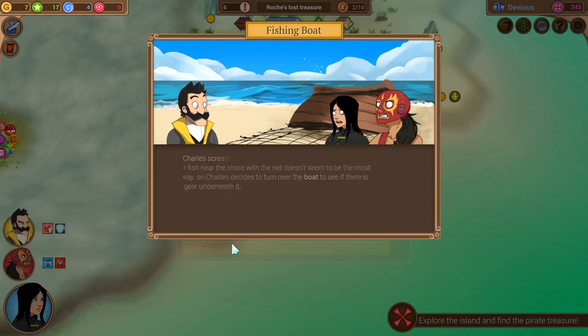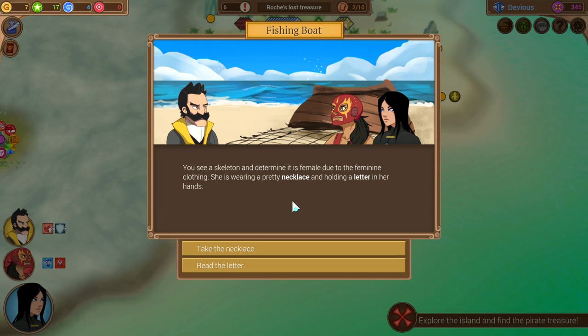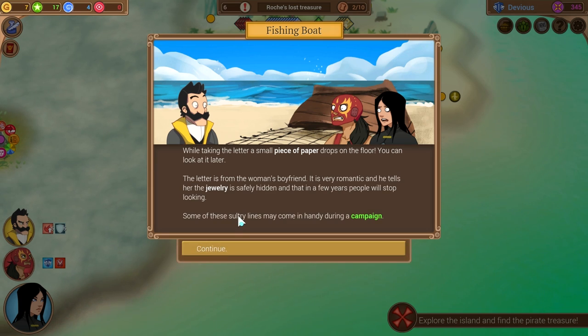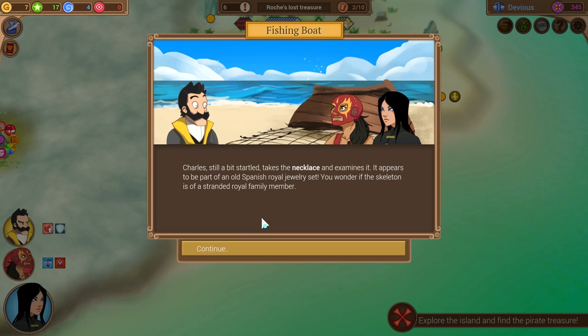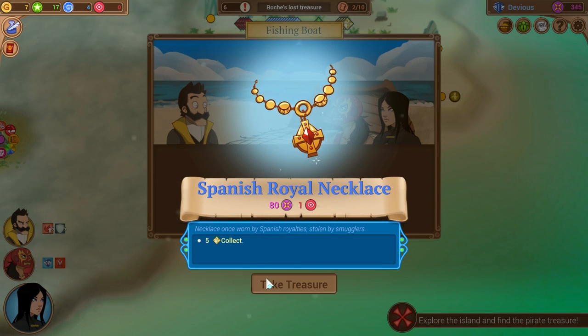Charles decides to turn over the boat to see if there's any gear underneath it. Charles screams as loudly as possible — there's a skeleton beneath the boat. He's a brave man who'll fight you with his mustache and fists, but he has no tolerance for skeletons. After a brief period of relief, the boat is lifted. You see a skeleton and determine it's female due to the feminine clothing — she's wearing a pretty necklace and holding a letter. The letter is from the woman's boyfriend; very romantic, he says the jewelry is safely hidden and in a few years people will stop looking. Let's take the necklace — it's probably cursed. It appears to be part of an old Spanish royal jewelry set. We're about to starve to death, but we got a free necklace, so that's pretty cool.